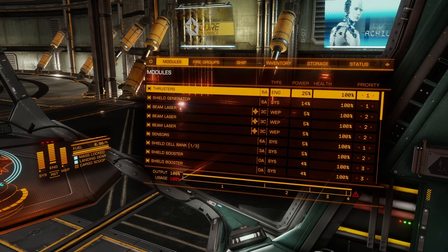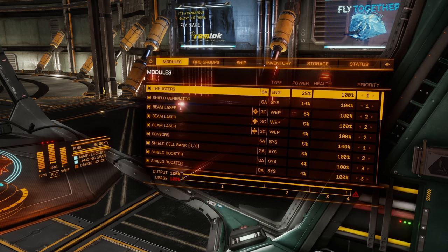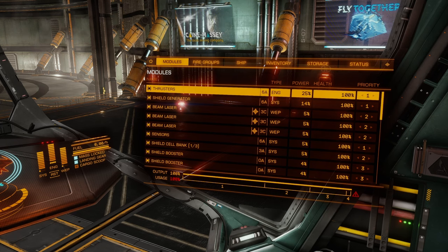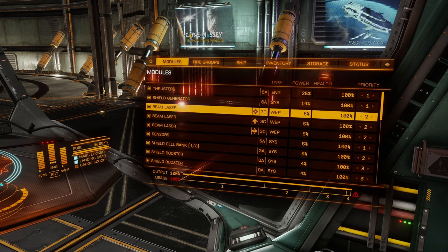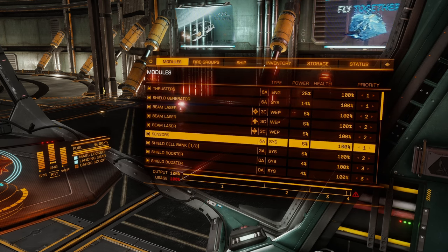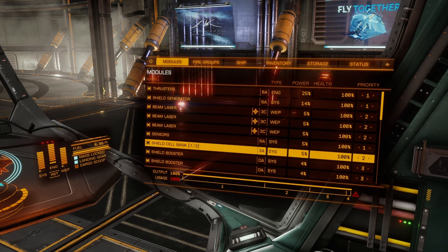I do have some power management happening. The output is at 100% and usage is at about 100.1%. I'll upload the ship build into the Coriolis ship builder and put a link in the description. For power priority, if it's a core option it's priority one: thrusters and shield generator are priority one. Weapons are often two or three depending on power management — beam lasers are priority two. Sensors are priority one. Shield cell bank is priority two, the same as a weapon.